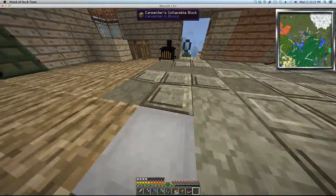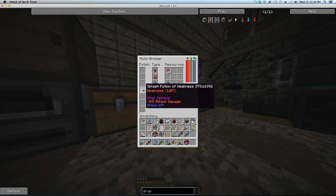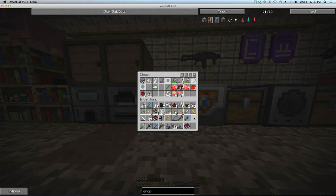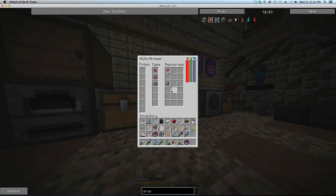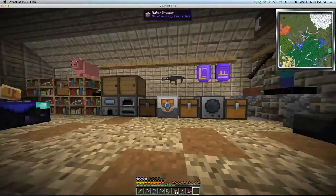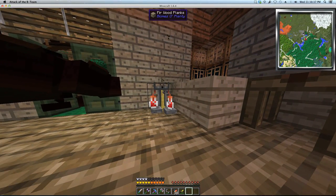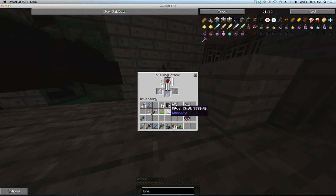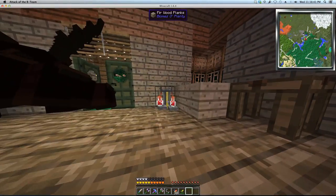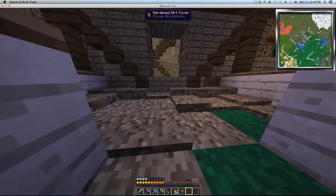So let's swiftly get that potion of swiftness. I need some water and some jars. I'm going to quick brew this potion up. Alright, I got my swiftness going. I'm doing it with the old-fashioned brew. I can never really get that other one to work well for me.